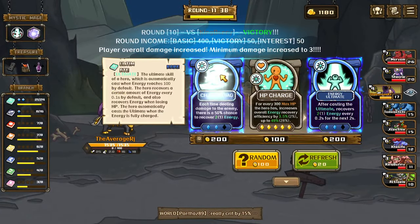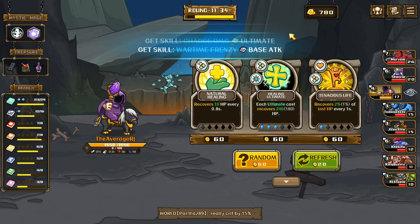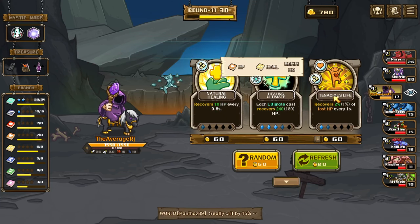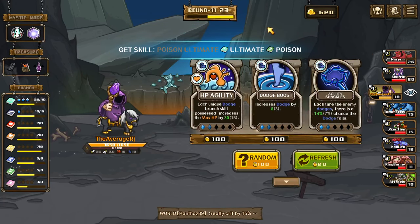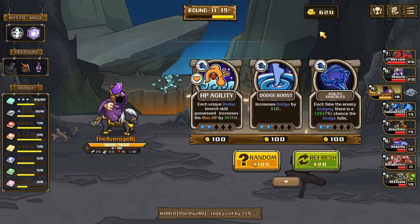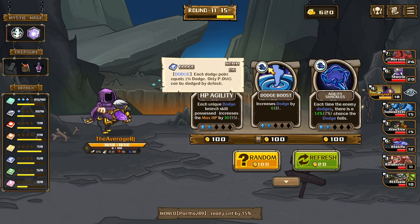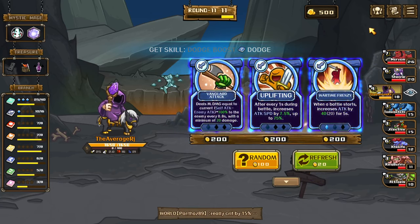Let's do charge damage, I think that was perfect. Then we're just gonna get that rare — natural healing, or healing ultimate, or tenacious. Let's do healing. I'm gonna get a level up as well. Each ultimate cast inflicts 40 stacks of poison — let's just get this. Increase dodge, I think that's fine.